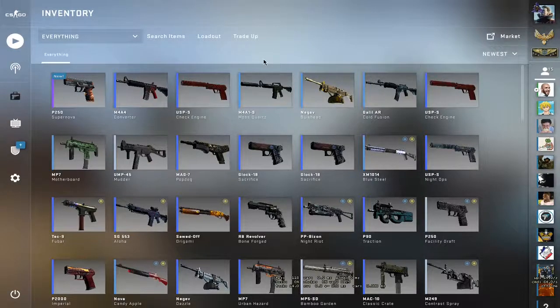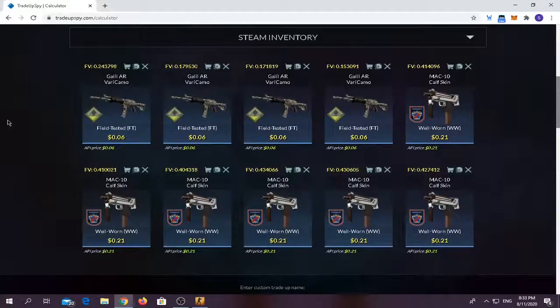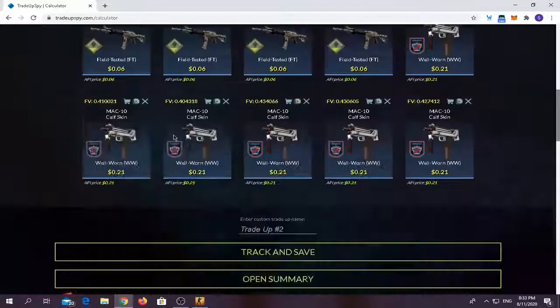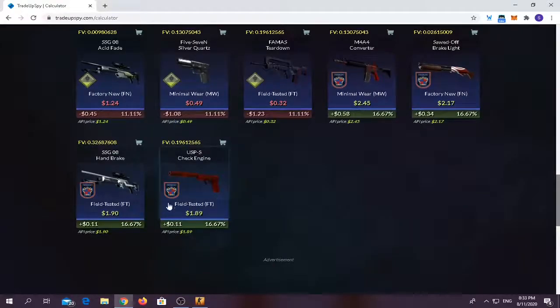Okay guys, now let's move on to the second trade-up. I've bought two of this trade-up with four safe house collection skins and six 2018 Inferno collection skins — a gambling edition that just hits. Trade-up costs around $1.50, average float should be below 0.375. You have 66.66% chance of making a profit and 33.33% chance of losing. Let's get into it.